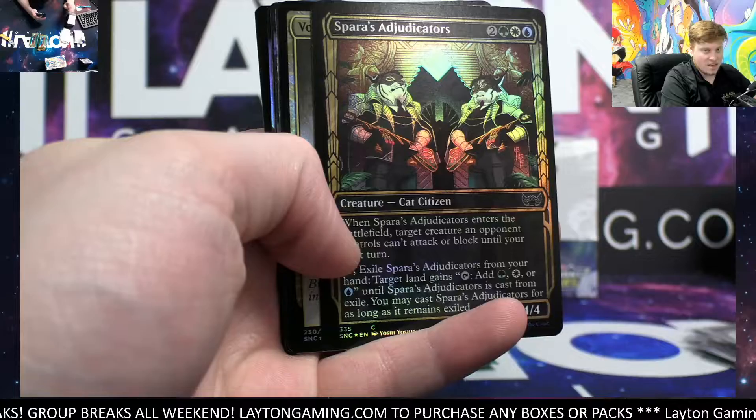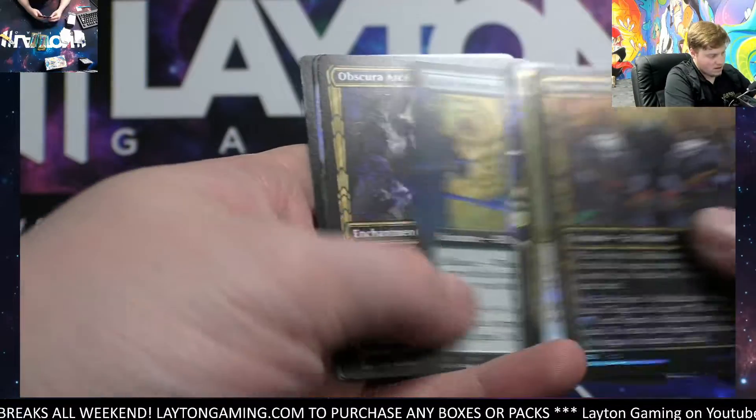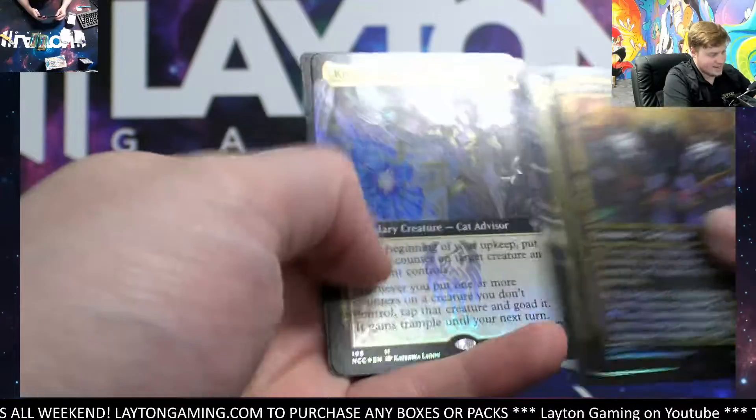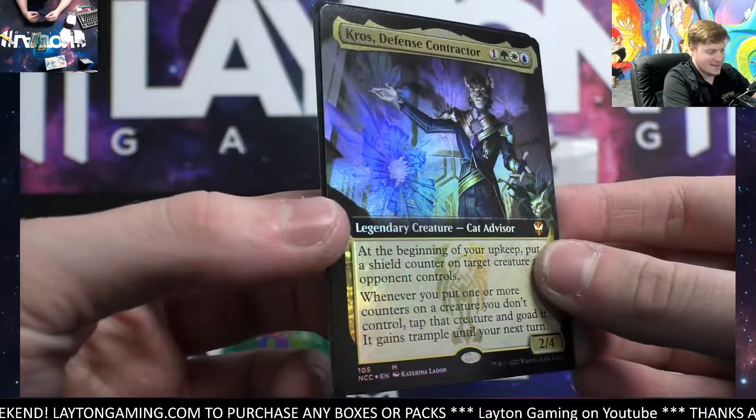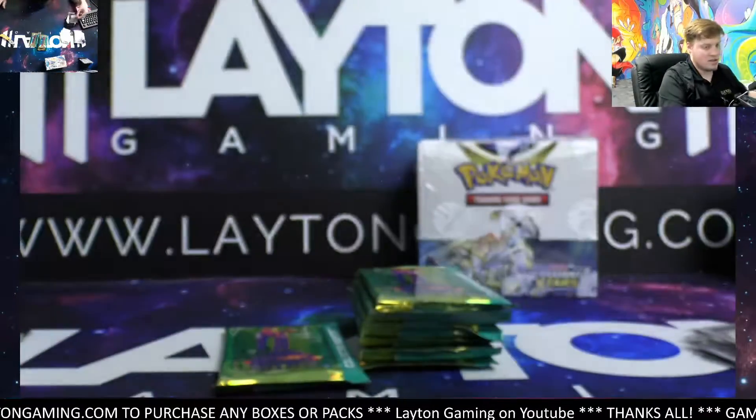We've got an Island, we've got the Cat Citizens nice, Void Rend, Verdict, Galley Greeters extended, Obscure Ascendancy, Cross there, Defense Contractor — that is an extended foil mythic, nice finish.